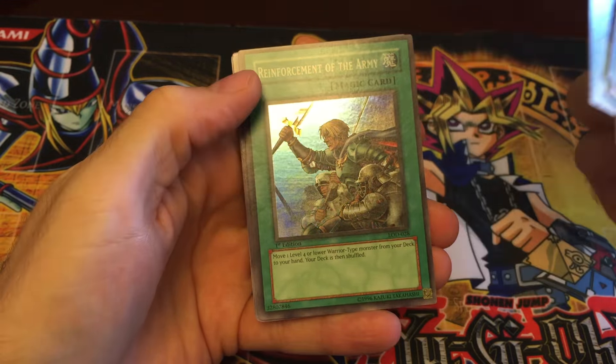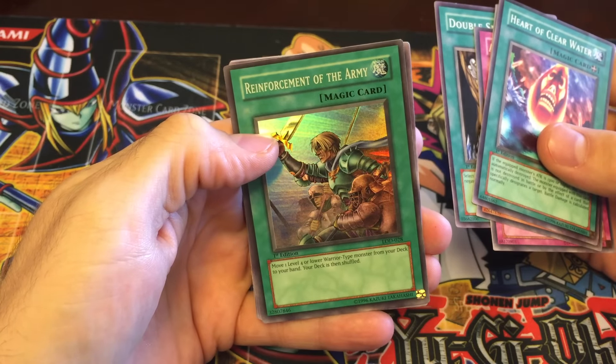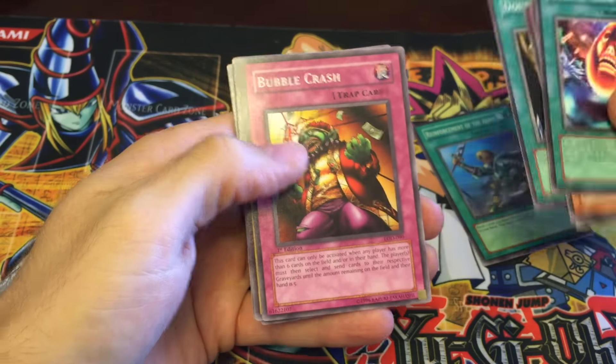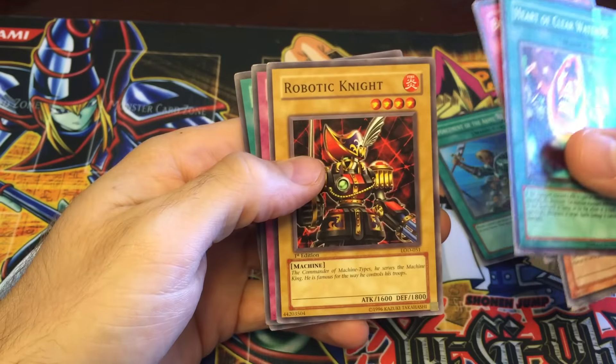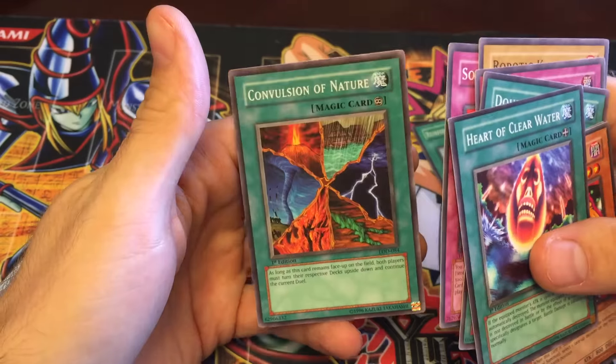So like I said it was a super — probably would have been a super. That's probably the best super; I think it's the best one in the set. So definitely happy with that pull. We've also got a Bubble Crash, Robotic Knight, Soul Demolition, and a Convulsion of Nature.